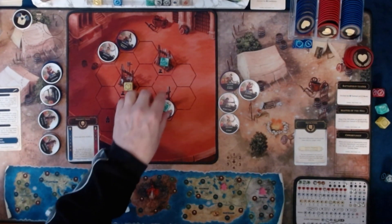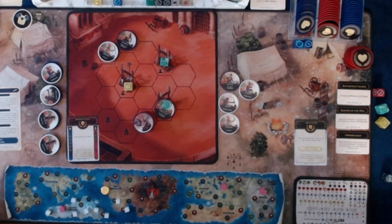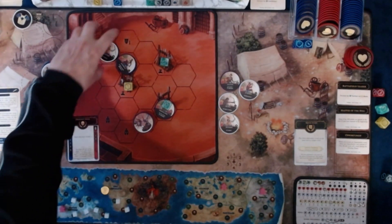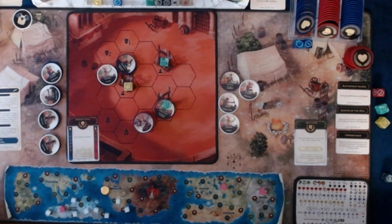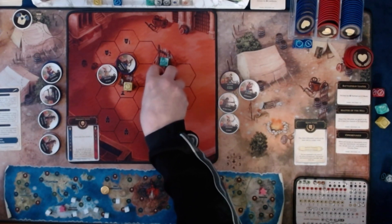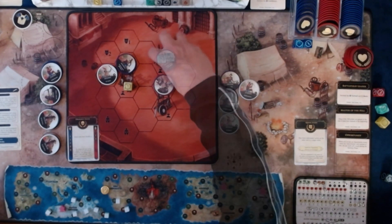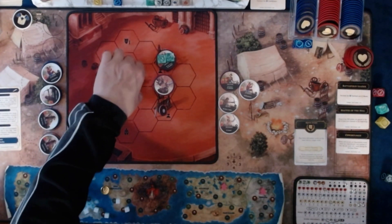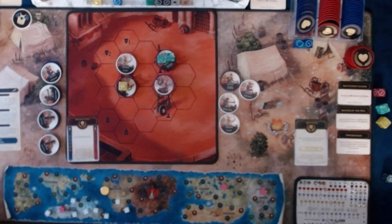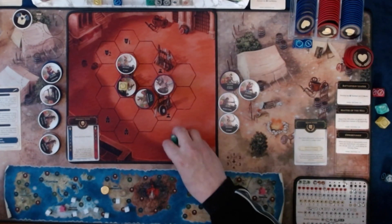I think he's going to move to the deadliest. Right now the deadliest is my hero, so he's going to move 1 and cannot move any further. The Defender is going to move 1. We are going to go 1, 2... 1, 2, 3. We will have him move toward the dice. 1, 2, and attack.